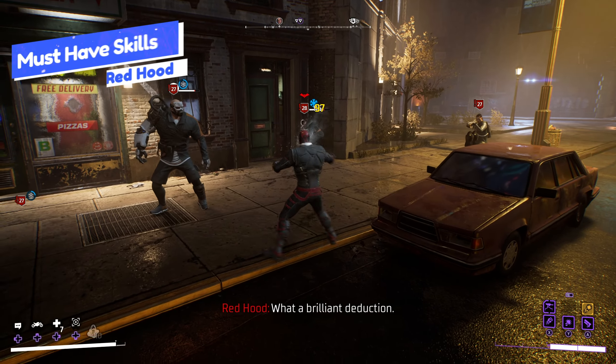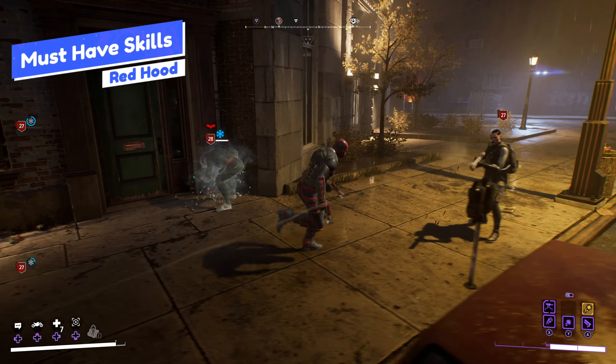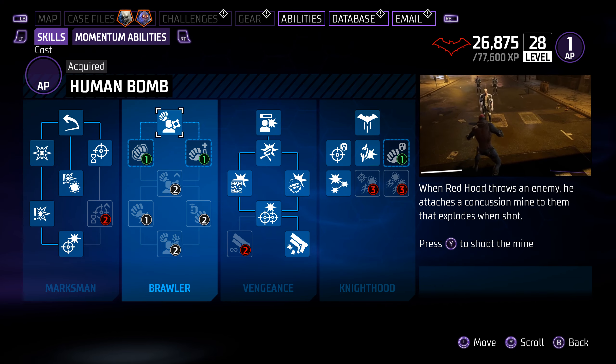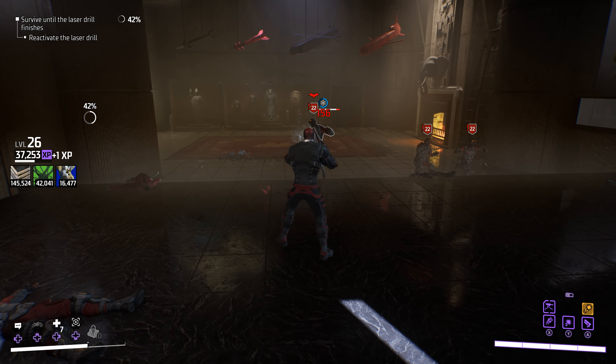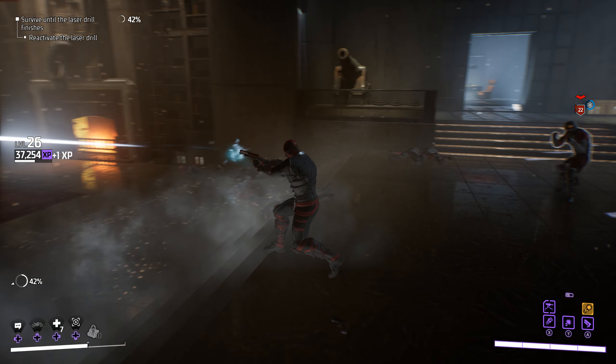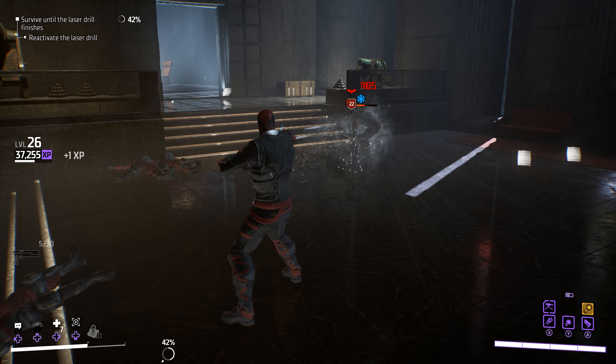Let's get into his must-have skills. Red Hood focuses on improving his damage and ranged attack power primarily with his skills. There is some unique grab abilities here, but I'm leaning into the ranged combat because grab attacks just ruin the flow of combat, and there's really no point when you can just be ridiculously overpowered with his ranged attack.